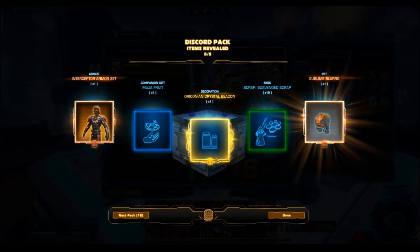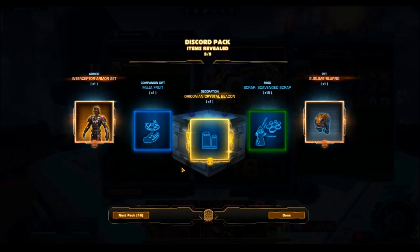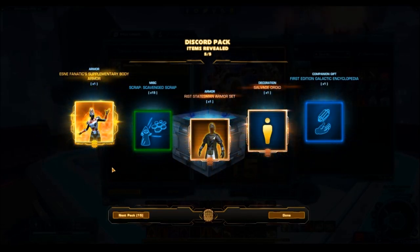Another gold item — we have the Oroconian Crystal Beacon. I'll show that off at the end. I'm surprised that decoration is gold rarity. I thought for sure that would be silver because with a lot of these beacon type decorations, oftentimes you need multiple of them to look good in your stronghold. Another gold item — we have Esne Fanatic's Supplementary Body Armor, another one of those. How many gold items is that in a row? I think that was like four — that's pretty unprecedented with these packs.